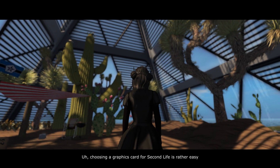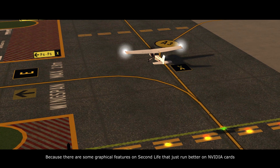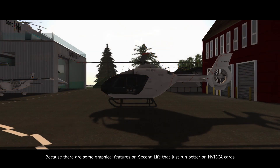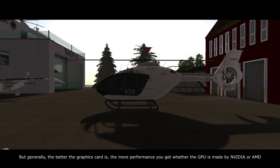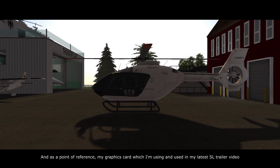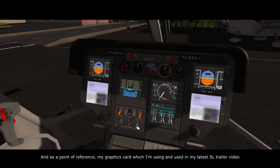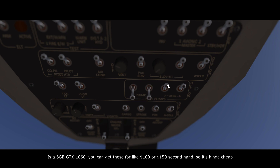Choosing a graphics card for Second Life is rather easy. First, you will probably want an NVIDIA graphics card because there are some graphical features in Second Life that just run better on NVIDIA cards. But generally, the better the graphics card, the more performance you get, whether the GPU is made by NVIDIA or AMD. As a point of reference, my graphics card — which I use in my latest SL trailer video — is a 6GB GTX 1060. You can get this for around $100 to $150 second-hand, so it's fairly cheap.